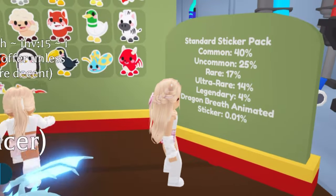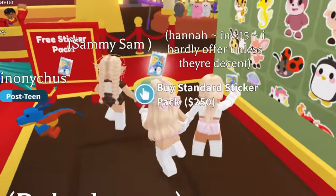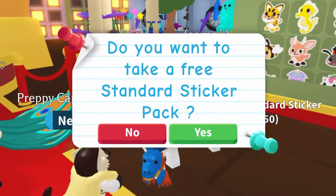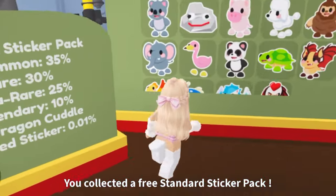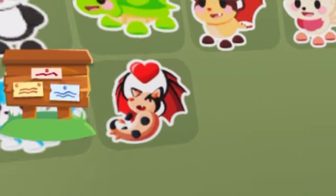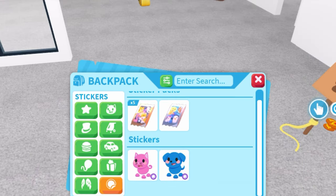Wait a second — take a look at these stickers. They're so cute and they literally look like the cuter version of the actual pets. Here we have a free standard sticker pack which we can obtain, and here we have the premium ones which look awesome. And here is the animated Bad Dragon sticker. We also got the free sticker: Blue Dog and Pink Cat.